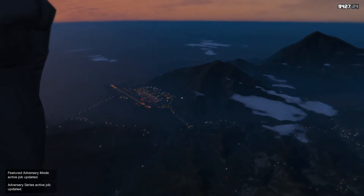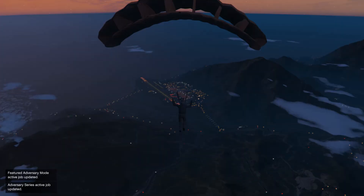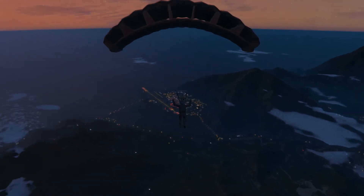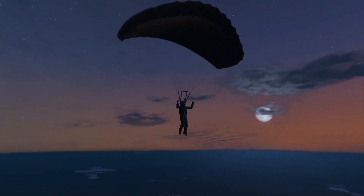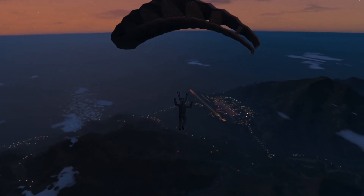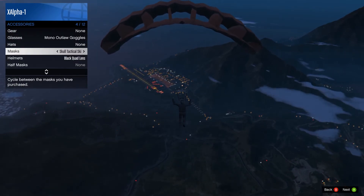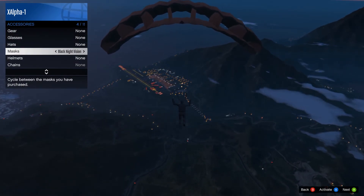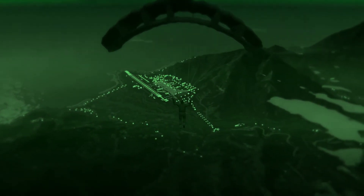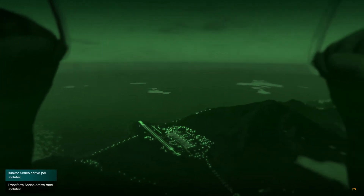Now let's demonstrate outfit changes and using night vision. Unfortunately, to my knowledge you can't put down the helmet visor while in the air, but what you can do is go to Style, Accessories, find one of the night vision helmets, activate it, and there you go. In first person it looks very cool — definitely a good roleplay thing to know.